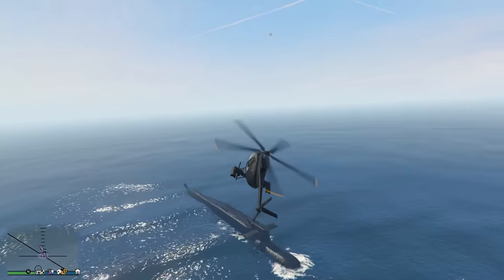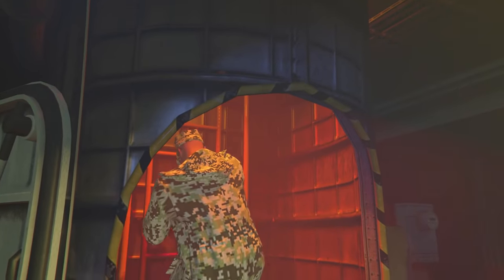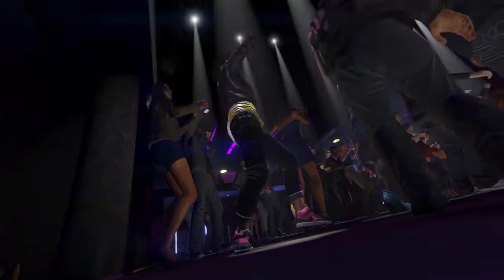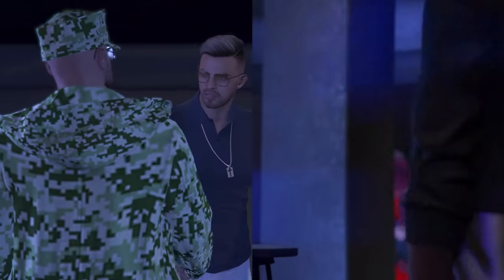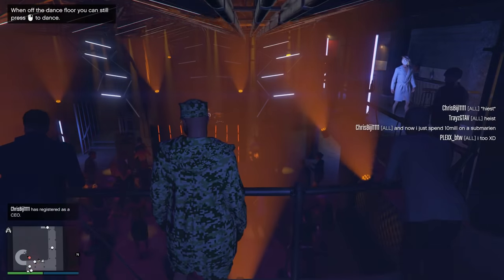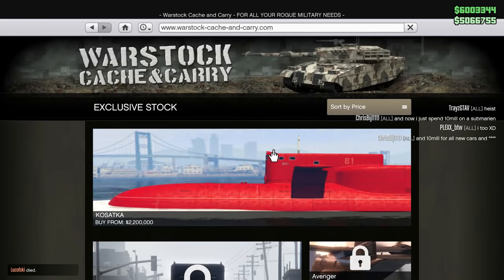This is one of the most amazing vehicles that I've seen so far and I was not expecting any of these features at all. Now let us just dive right into this huge iron sausage. In order to start the El Rubio heist and in order to buy the Submarine, you need to talk to this guy in the Music Locker first. The Music Locker entrance can be found at the site of the Diamond Casino and Resort. After a short introduction, you are now able to buy the Kossatka Submarine at Warstock for the base price of $2.2 million.